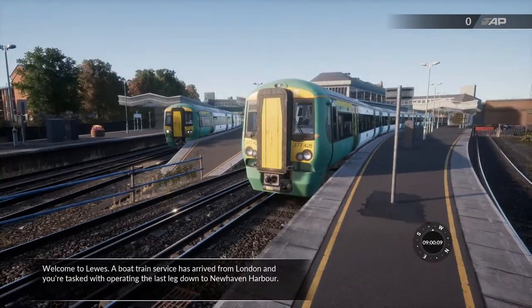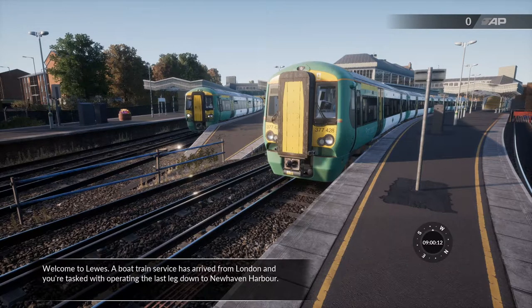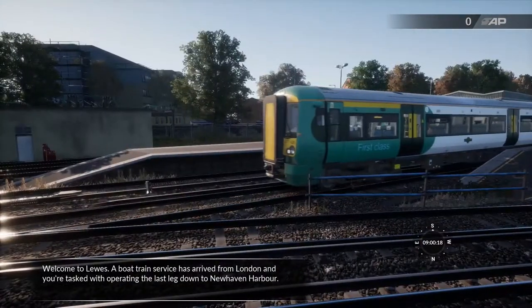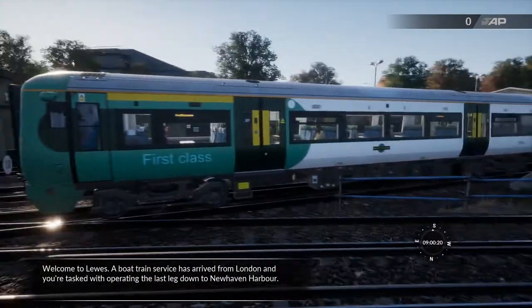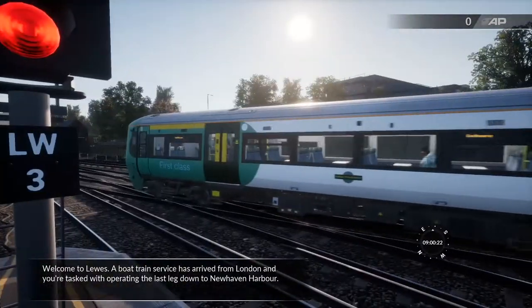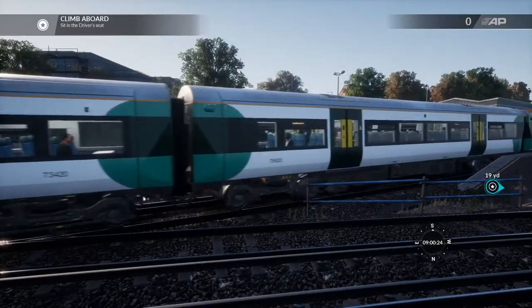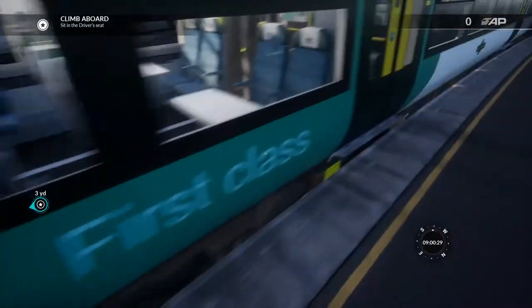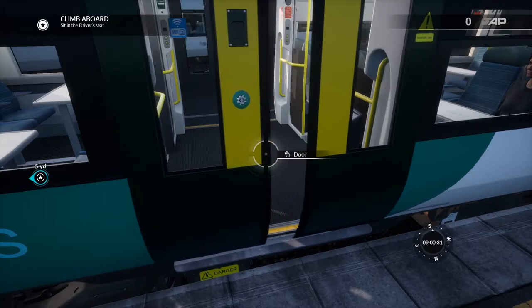Wow, these trains look awesome! Welcome to Luz — a boat train service has arrived from London and you're just operating the last leg down to New Haven Harbor. This game is absolutely stunning. It's going through this way, I think.